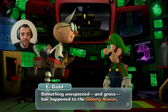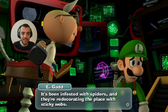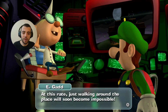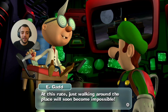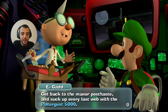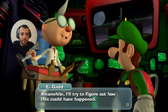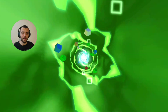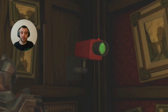Something unexpected and gross has happened to the gloomy manor — it's been infested with spiders, and they're redecorating the place with sticky webs. It started suddenly and definitely not by natural means. At this rate, just walking around will soon become impossible. EGAD says I can suck it up with the vacuum, but when I tried last video that didn't work. He's probably going to give me a little tutorial on how to actually suck up the webs.